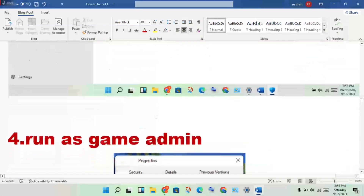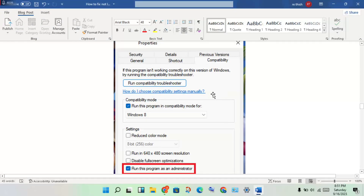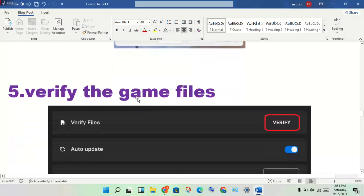The next step is to run the game as administrator. Right-click the game, click Properties, go to Compatibility mode, and check 'Run this program as an administrator.' Click Apply, then click OK.